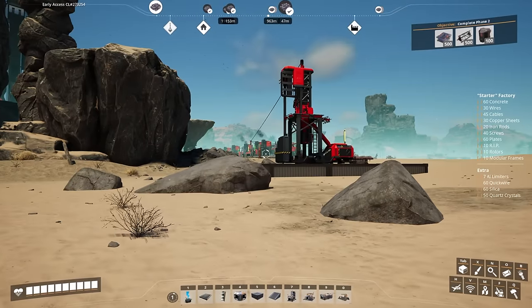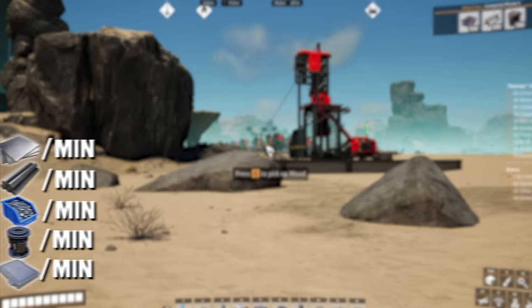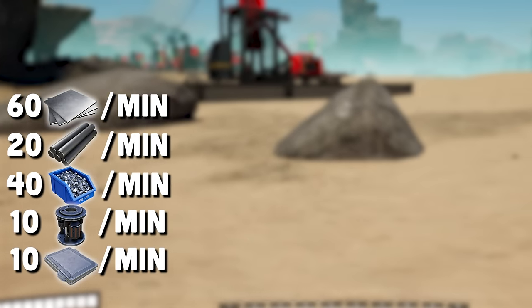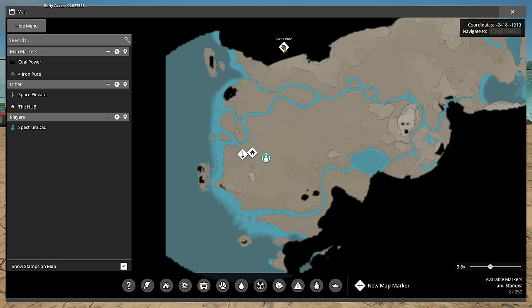With these six nodes, we have access to 360 iron ore per minute, which allows us to make all of the iron products except for the 10 modular frames. For those, we'll need to find more iron nodes, and there are some not too far away from here — we'll go get those later on.